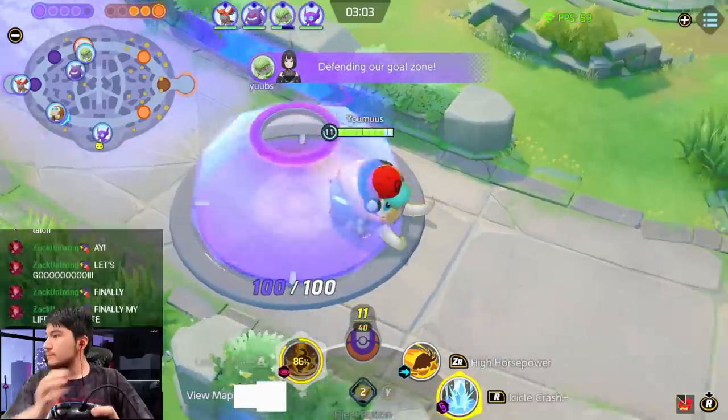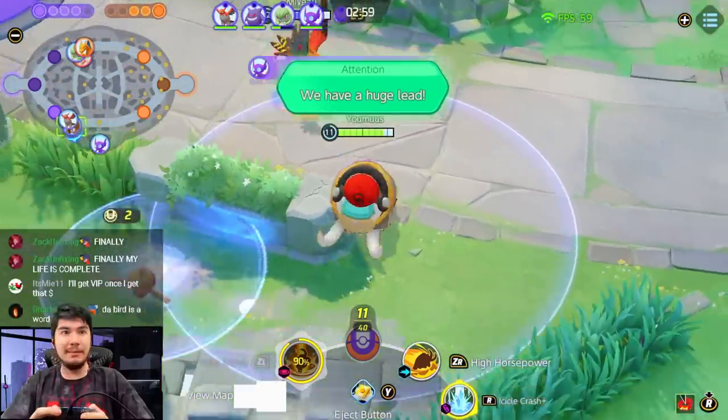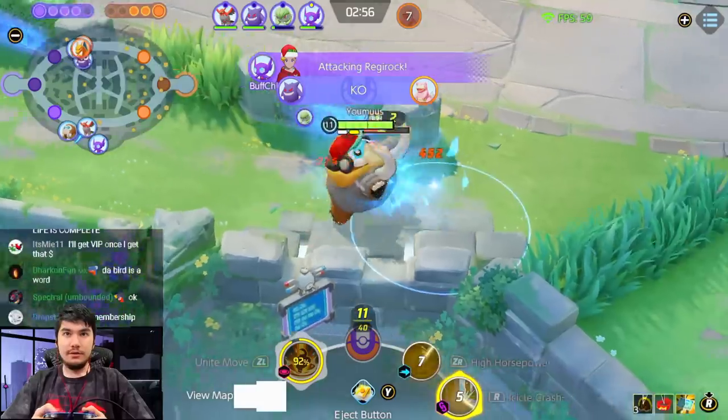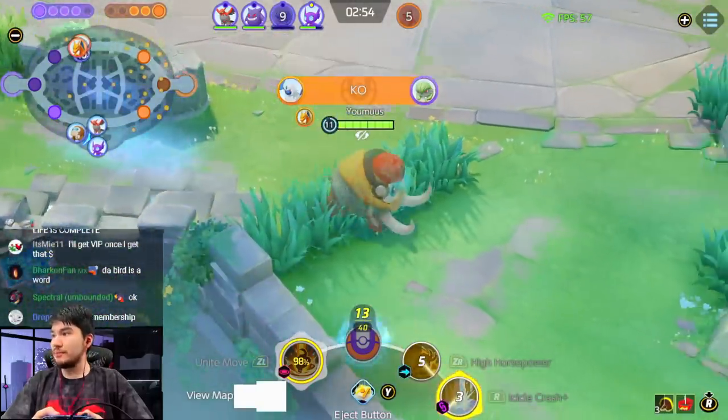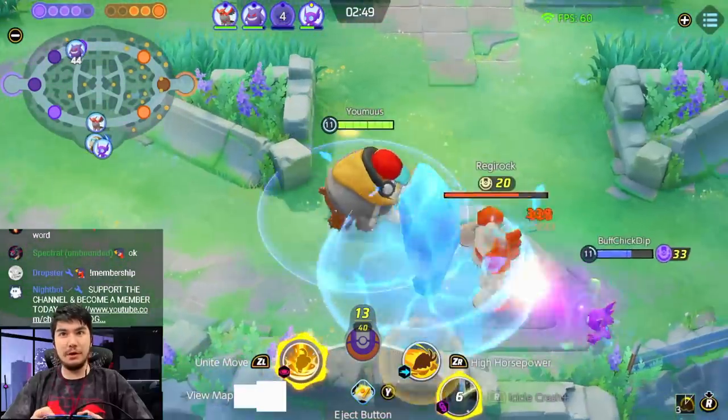Let's go for bot objective. Zach's life is complete. I'll get VIP once I get that money. I think you're playing in a tournament with some prize money, right? You better win. I don't know if that's the most reliable way to make money in life, but I believe in you, bro.